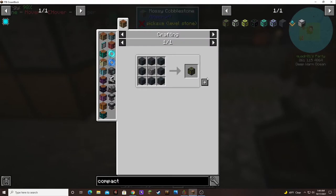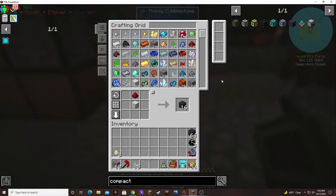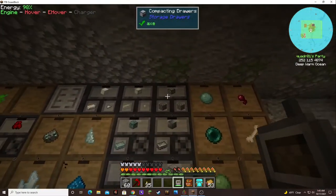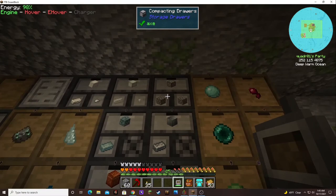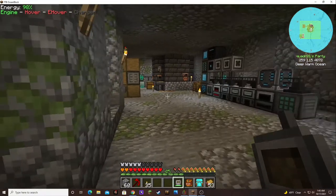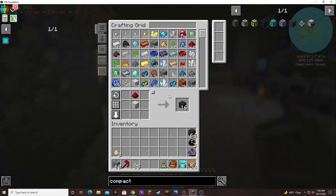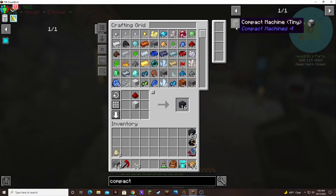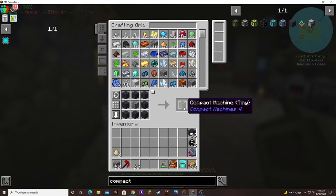Make a whole stack — oh, that's kind of cheap, 16 for a block of iron — that's not bad. And we already have compressed cobblestone in there because I had some loose cobblestone floating around in the system, so I put it in the extra compacting drawer. That's pretty nice — now if I need more I can just throw more cobblestone into the system. So — boom — compact machine: tiny!